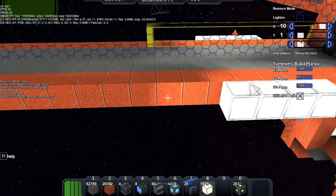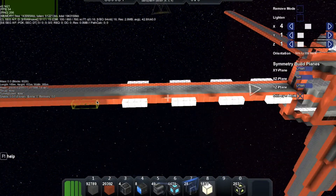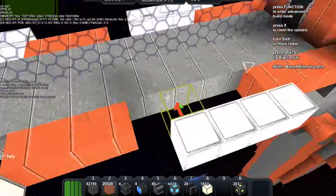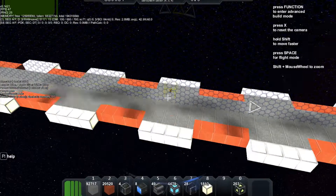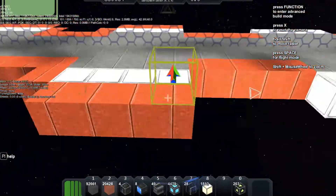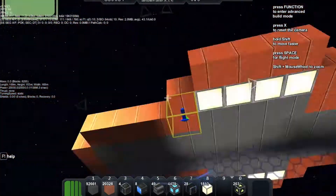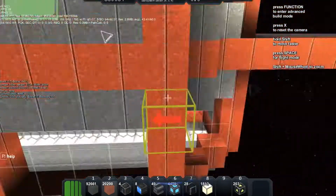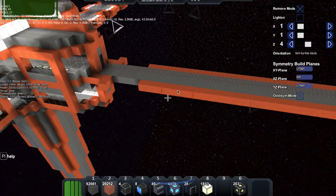I'm going to add this kind of pattern of plex lights here, as you see, and then there's going to be some red hull around it. There's a red hull around it, and I just think this adds another level of detail to the platforms. It makes it look like some kind of proper landing platform.